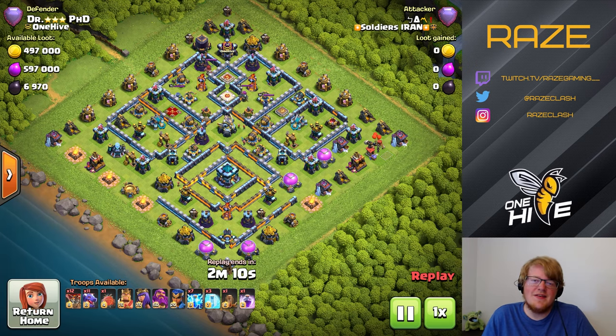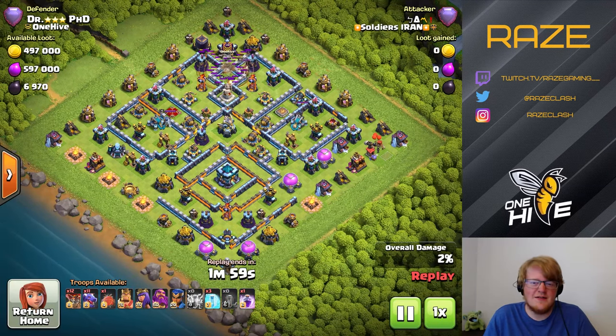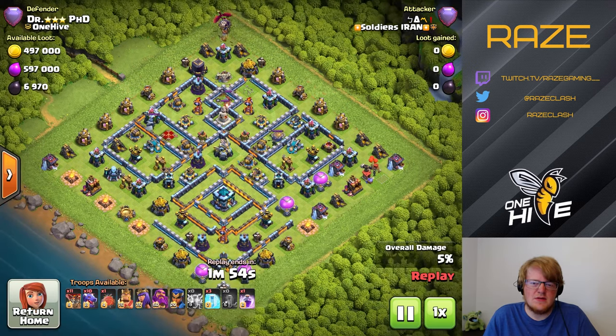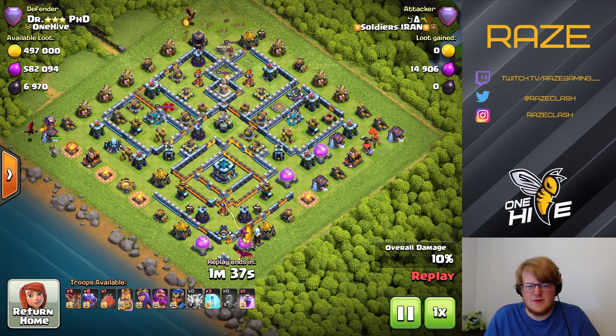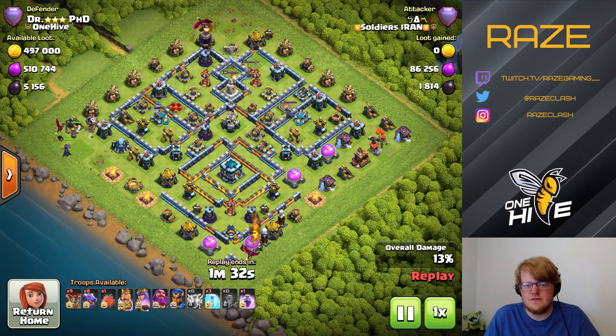First up is the zap quake and dragon attack. This is one of the Nova bases from the world championship qualifier. With a Legend League army here we're gonna see how it holds up. We're sticking down the CC with the zap quake and one dragon for funnel on each side, as well as the heroes.